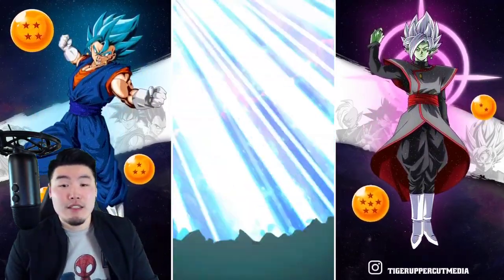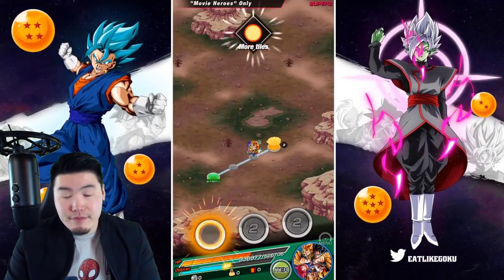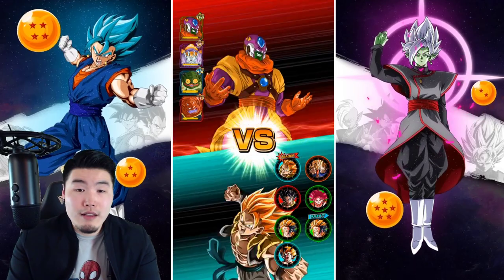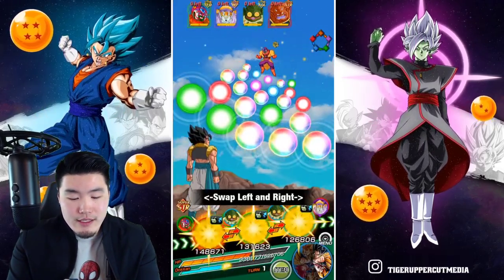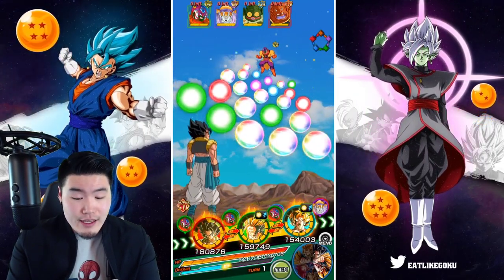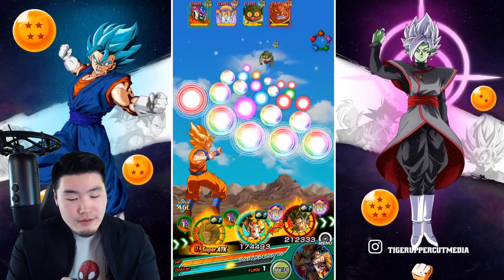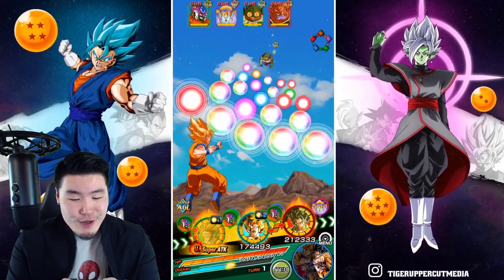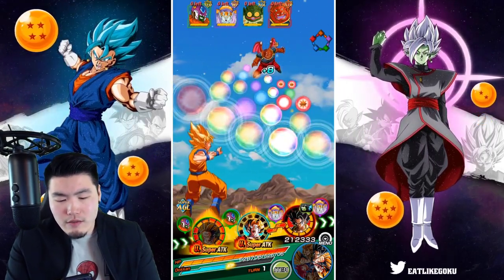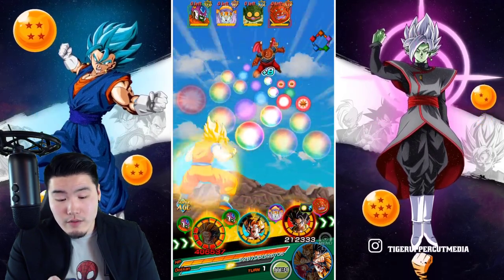Stage one done - a little bit of trouble but it could have been worse. I'm gonna blame bad RNG on that one. Now we have Lord Slug with a couple of his cronies. Let's pop Princess Snake, heal back to full, and go for him. That's gonna be a 24k super - close enough. For Goku we'll go for him too, six orbs.